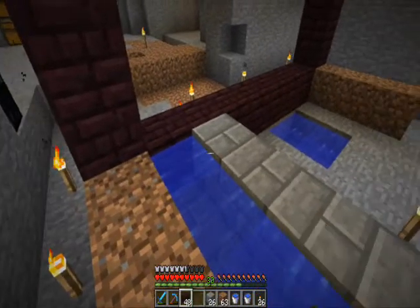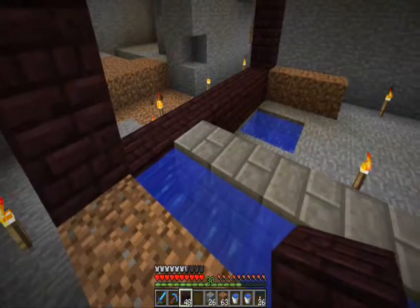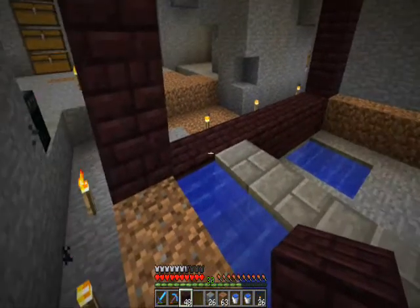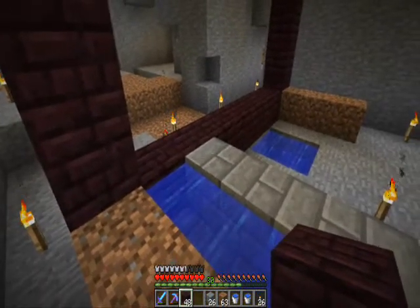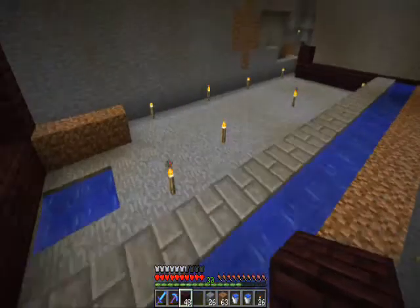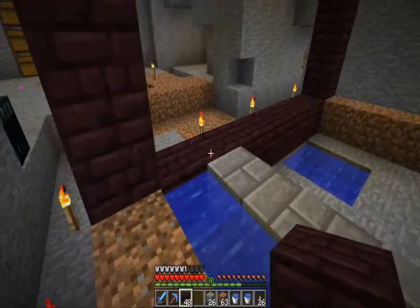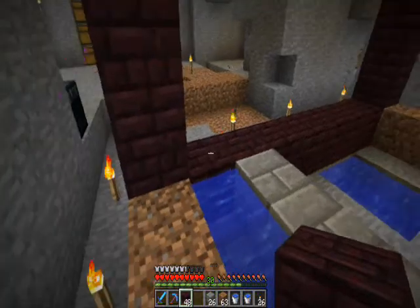I think we need lighting in here for the sugarcane to grow. And we don't want anything spawning here anyway so we can do with some lighting - hence the glowstone. We're going to leave it as glowstone, we're not going to convert it into lamps or use pumpkins either because that is a bit of a waste of material.